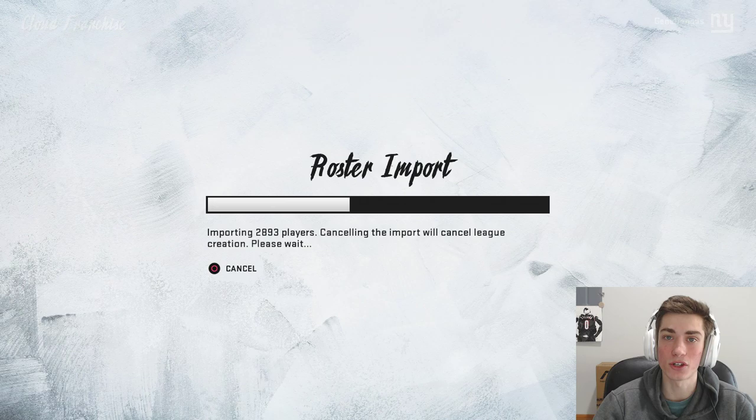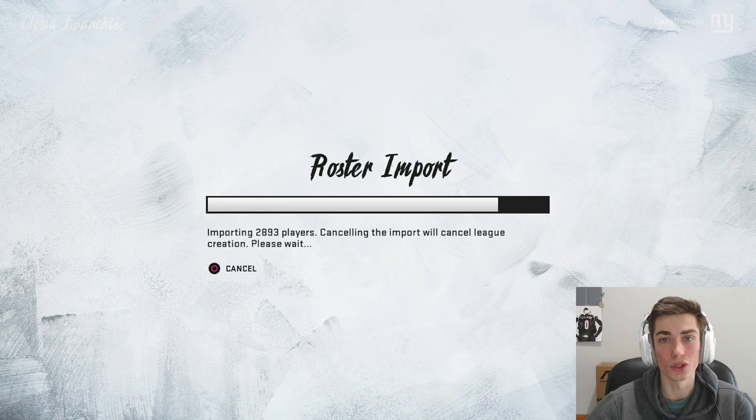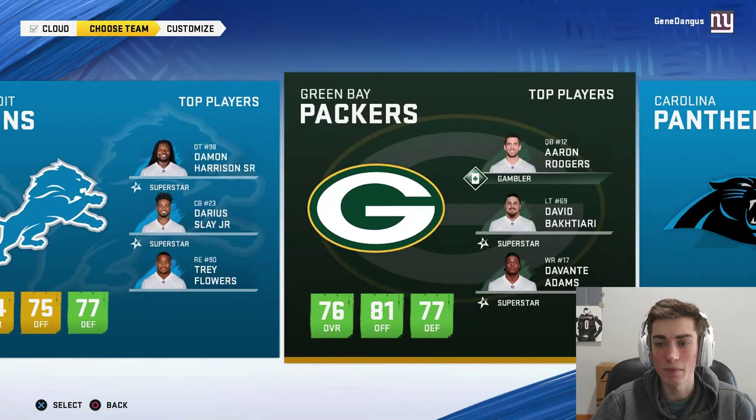So I usually just go in, load up the custom roster, which is the one that's going to be preloaded into the game already. It usually updates when you do it, so custom roster is usually the way to go. Every time you choose what team you want — for the sake of this video we're going to do the Baltimore Ravens. I like their uniforms.